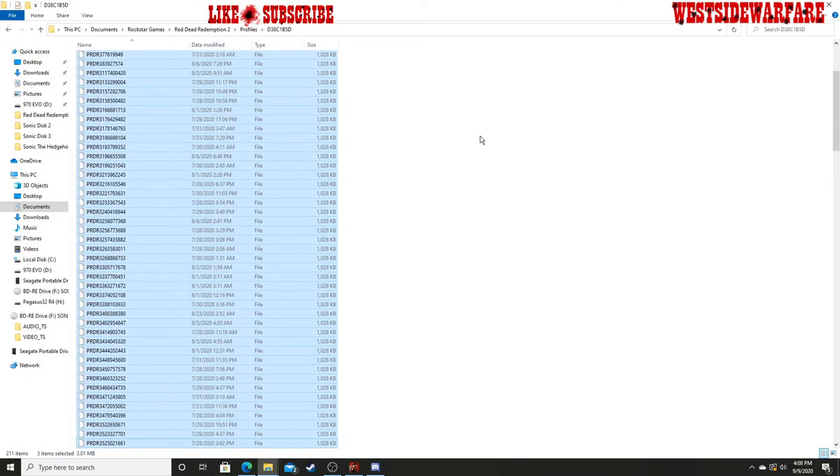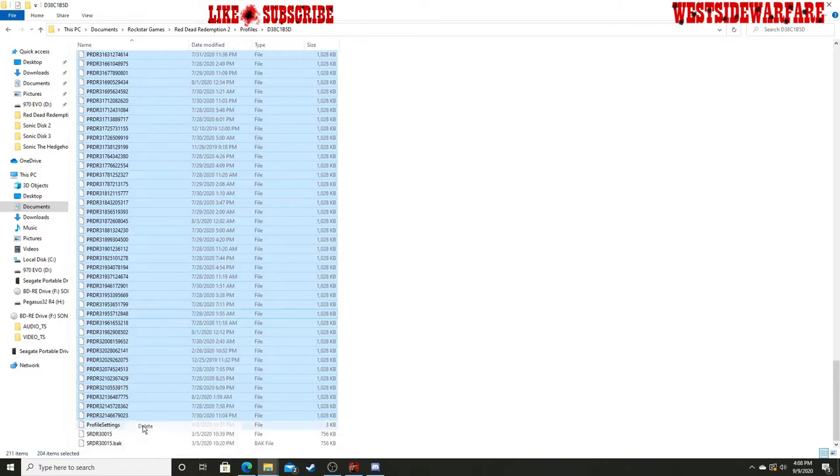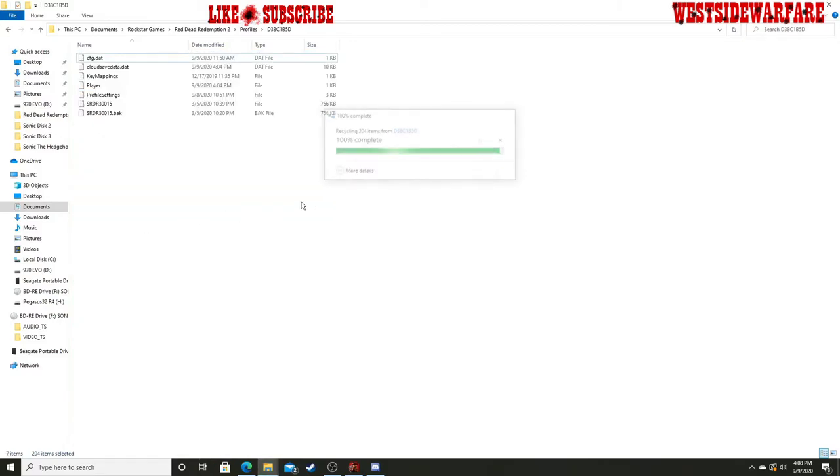Now this will permanently delete the photos, so make sure you go through your camera roll, upload what you want to upload, and save what you want to save. And here we are — delete. They're all gone.